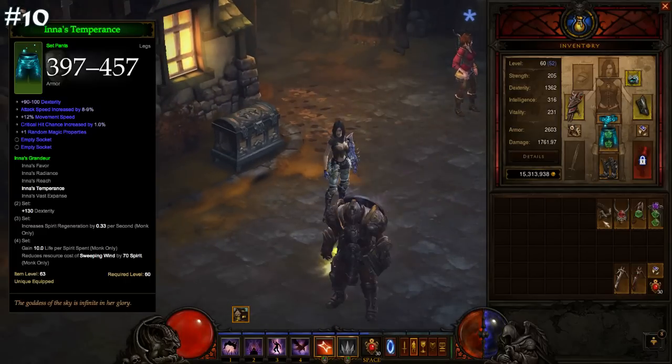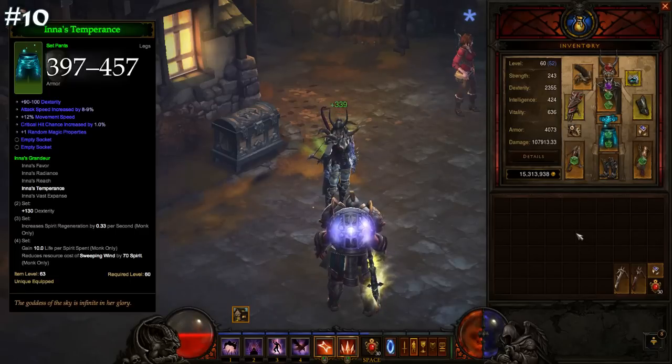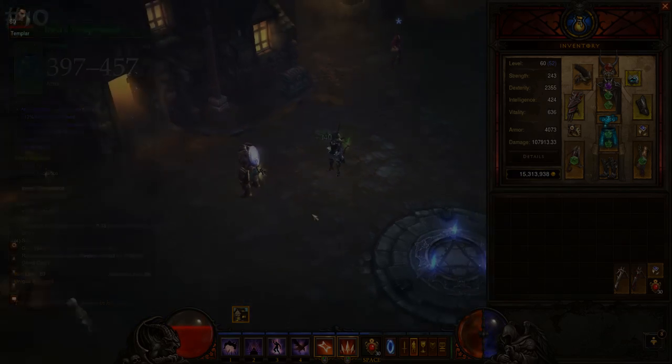Inna's Leggings can roll move speed, critical hit chance, and attack speed in the slot where none of these typically can appear. However, if you want a truly awesome pair, then you have to have that single random affix roll all resists or a favoured single resist, and well, good luck with that.